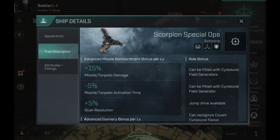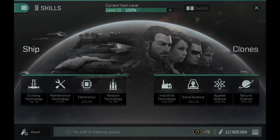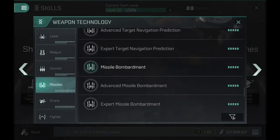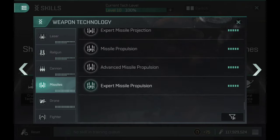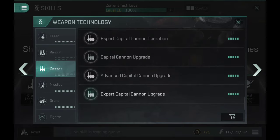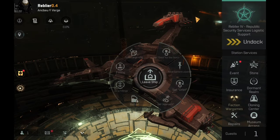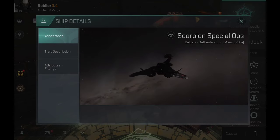It has an advanced missile bombardment bonus and an advanced gunnery bonus. You'll need one of these two skills to utilize the DPS bonus. These are new skills released quite recently, and this is the only black ops with advanced skill requirements. The other black ops ships have expert skill requirements, which are easier to skill into. The advanced skills cost a lot more, while expert skills take longer — so it's a weird situation.